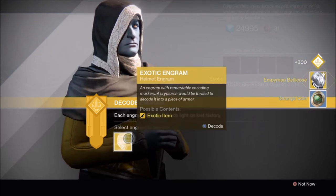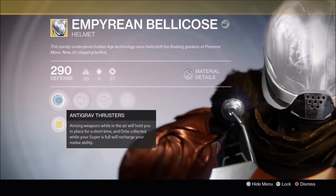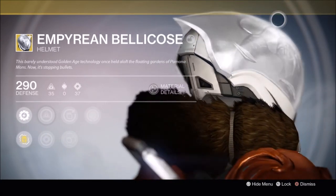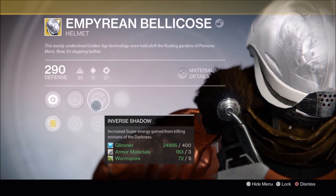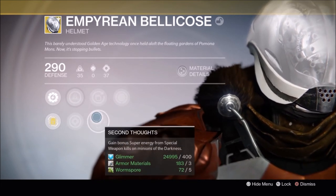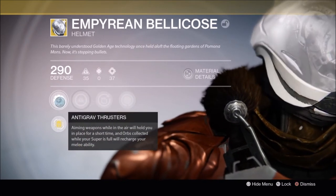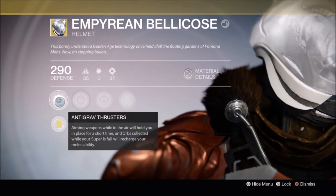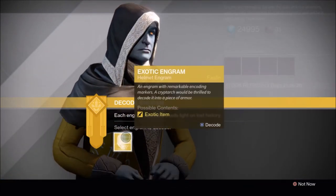Another brand new Taken King Titan Helmet — the Empyrean Bellicos. Aiming weapons while in the air will hold you in place. So this is the one that gives you the Warlock's Angel of Light. Kind of looks like a fish with some metal gears inside. Increased intellect, strength. Inverse shadow — you hardly see this perk anymore. Second thoughts and infusion. Orbs collected while super is full will recharge your — I don't really like that. I like to leave orbs on the ground for later.